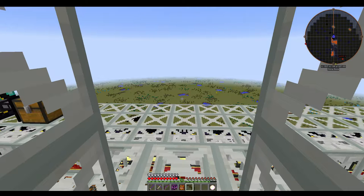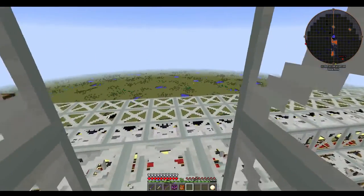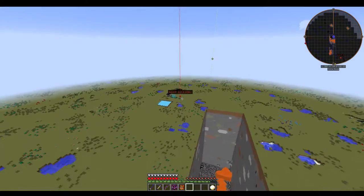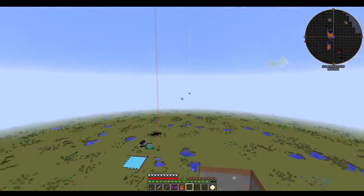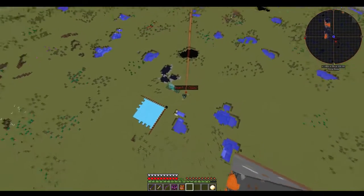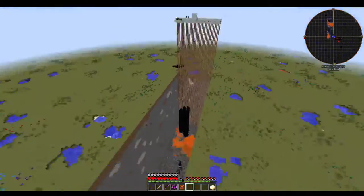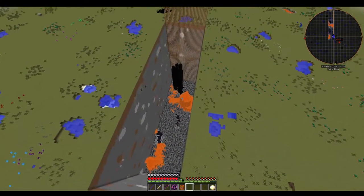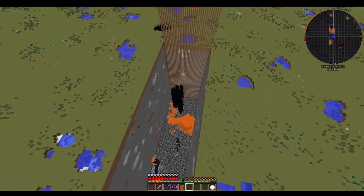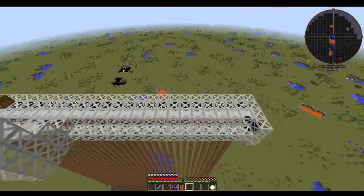This is the mining dimension added by Aroma1997. Over here is my normal quarry — it's a five hundred by five hundred size quarry, kind of slow, with solar panels and normal modded things. But over here is the giant crater I've made with this machine — it's 32 blocks wide.